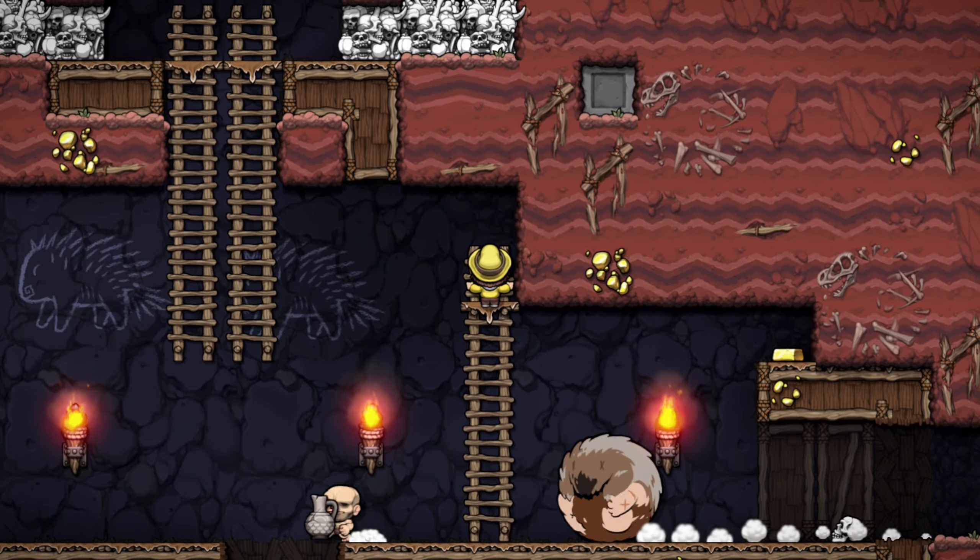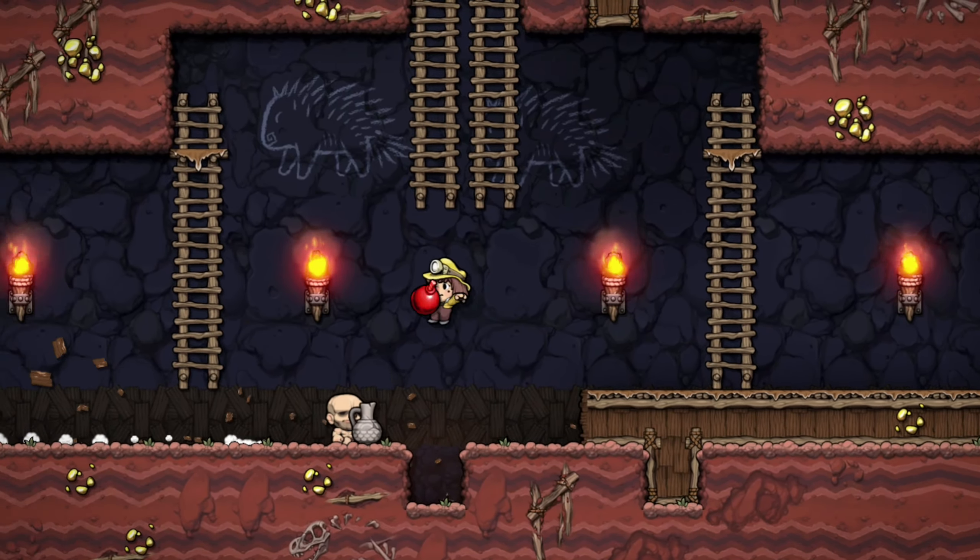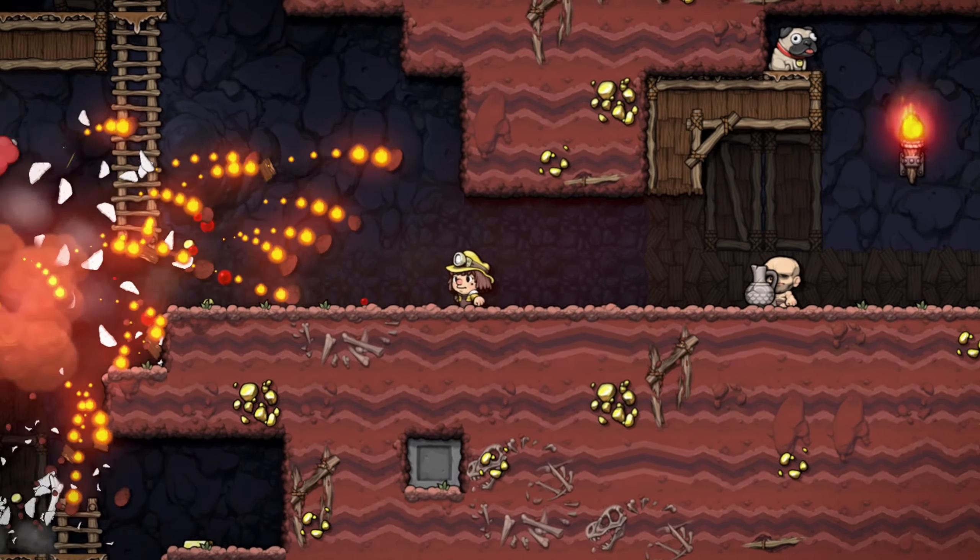If you kill the boss at the end of the mines, he actually drops a turkey, which will give you one heart. I recommend doing this by throwing a bomb at him.